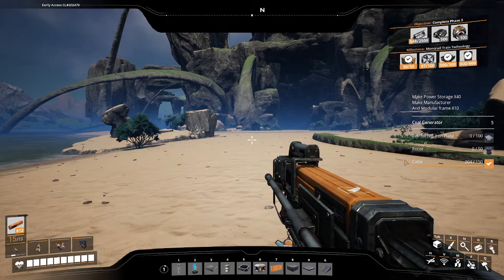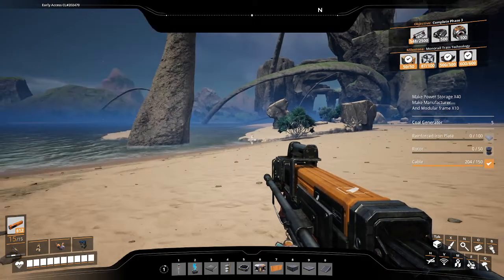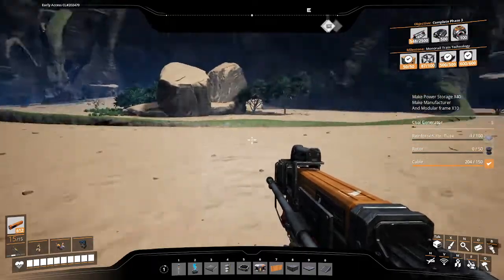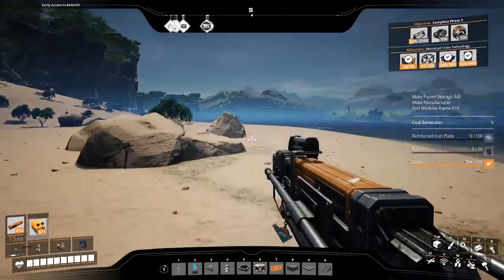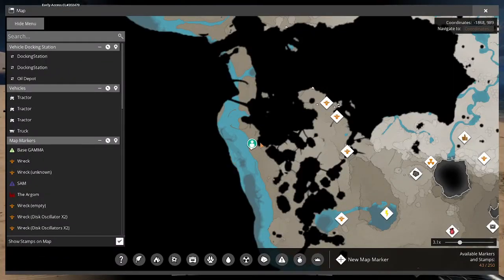Hello and welcome. Today I will be showing you how to find the Lizardoggo cave in Satisfactory. It will be just past there on the beach at these coordinates: negative 1948, 1006.